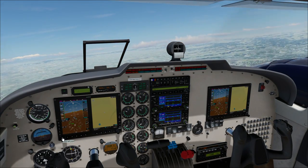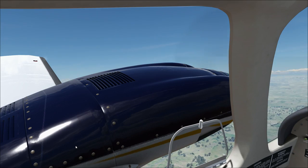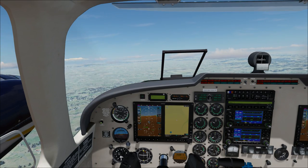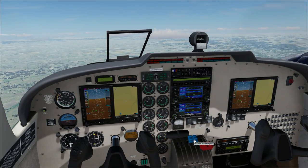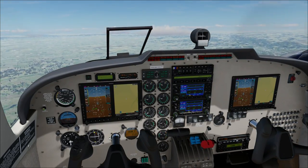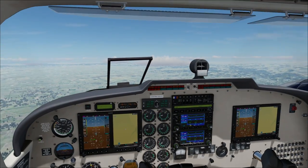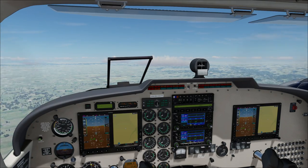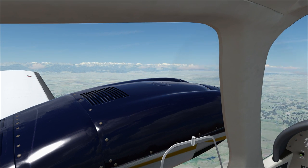Now we can have a nice look around the area, which is exactly what this episode is — just a look around to see what we have. I'm going to reduce the propellers back and drop the throttles a little bit — we don't need to be going faster than we currently are. And there are the Alps over there — that's quite a view.